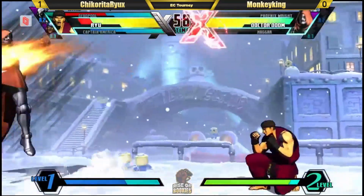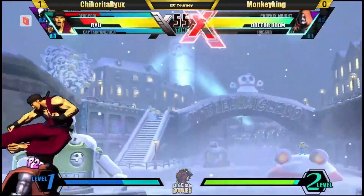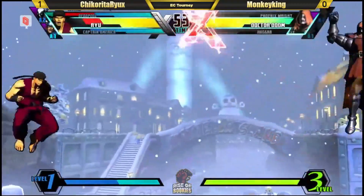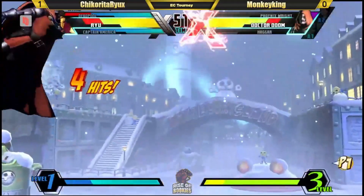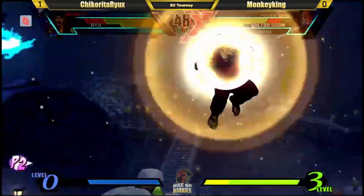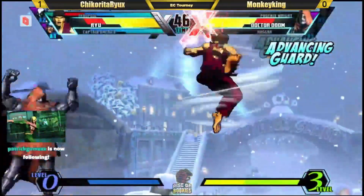Goes for it again, gets the super jump though — that's alright. Once again X-Factor 3 Doom — possibility. Doom does find his way into the mid-screen, trying to set up a zone to approach. Not getting anything done yet. Ryu staying at a good distance. Cross-up jump ass — oh, cross up nice, but no confirm. Any damage is good at this point. Chikorita is not afraid to spend the early X-Factor because they know their neutral is solid.